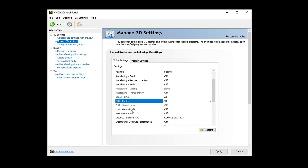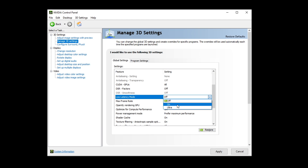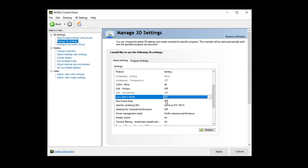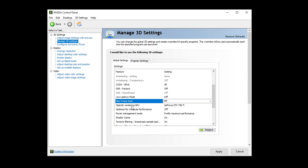For low latency mode, this is a tricky one. I don't recommend using Ultra — for most people, 'On' will work best, but for some it might not work as well. For example, for me having low latency mode turned off works better than on. You can also set it to off and use Nvidia Reflex low latency mode in-game, which will override this setting anyway. For max framerate, this caps your FPS — I recommend turning it off. For OpenGL rendering GPU, make sure your graphics card is selected. For 'Optimize for compute performance,' set it to off — a lot of people have this on for unknown reasons but I recommend setting it off.